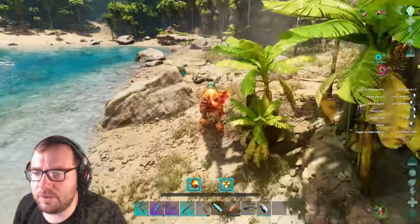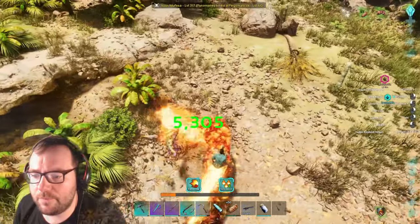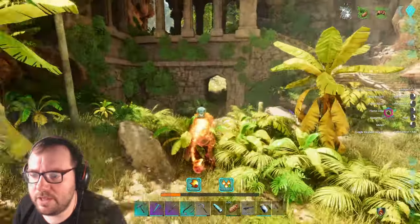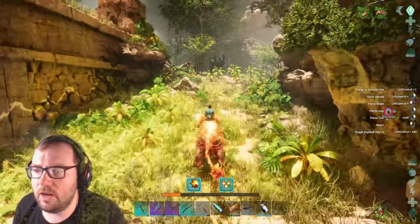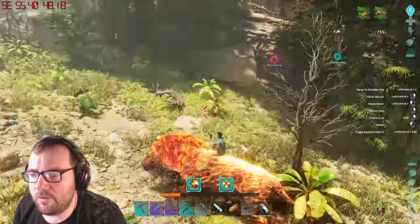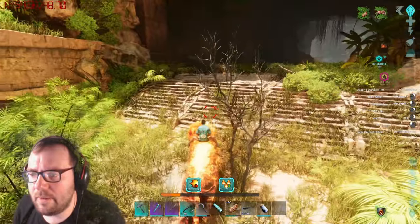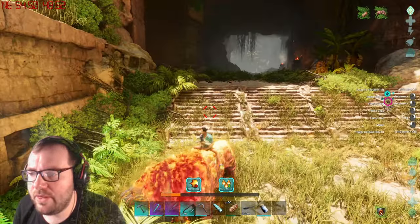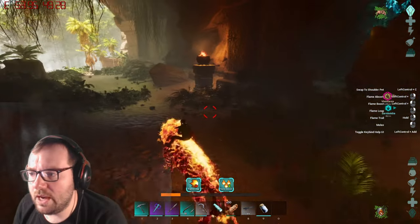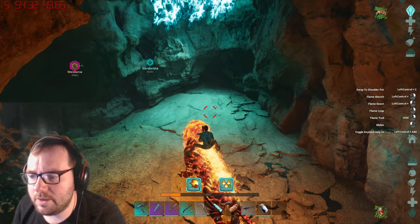They're a little bit bigger than normal turtles. While we wait for this guy to tame, we can explore the jungle a bit. Why do they always have friends? We never really explore the jungles - that'd be really cool. Maybe we could find the majungasaurus, or the sucumimus which I think spawns in the swamp. I think that's a cave over there - while we wait for the maelania to tame, should we go on a cave adventure? Maybe find an artifact?